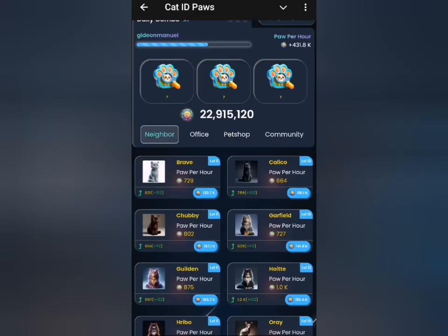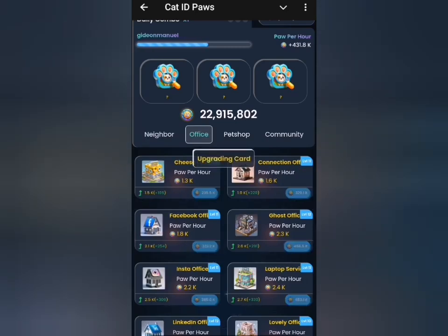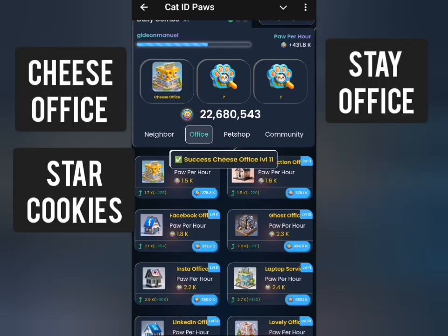Now let's head to the Zone tab and begin to pick our cards one after the other. Our cards for today are under the Office tab. The first card I'll select is Cheese Office, and then I'm going to select State Office as well.